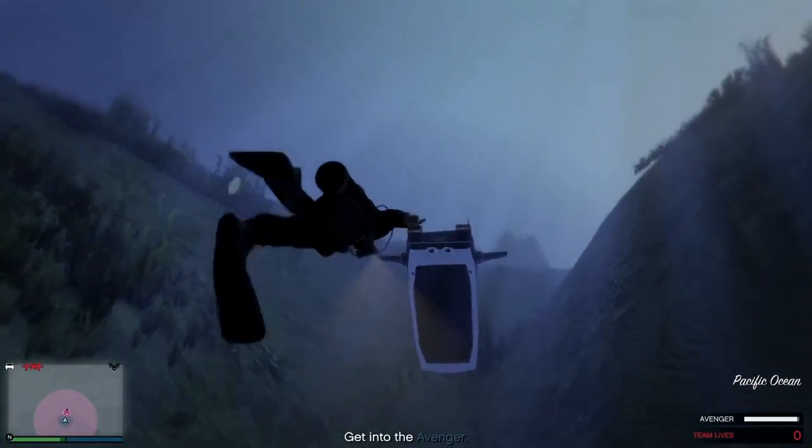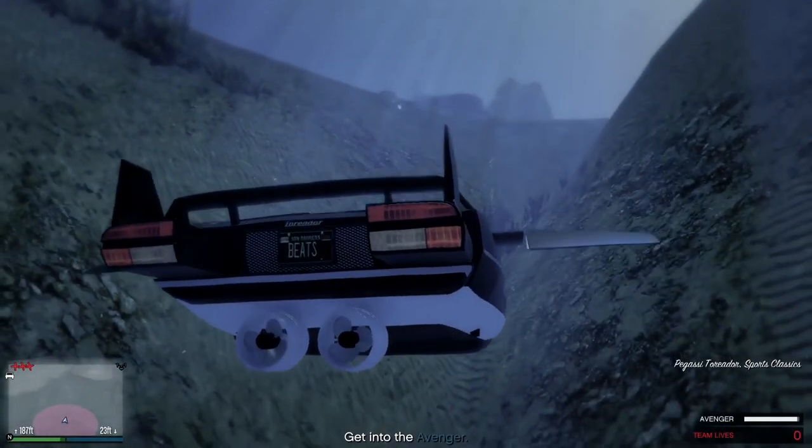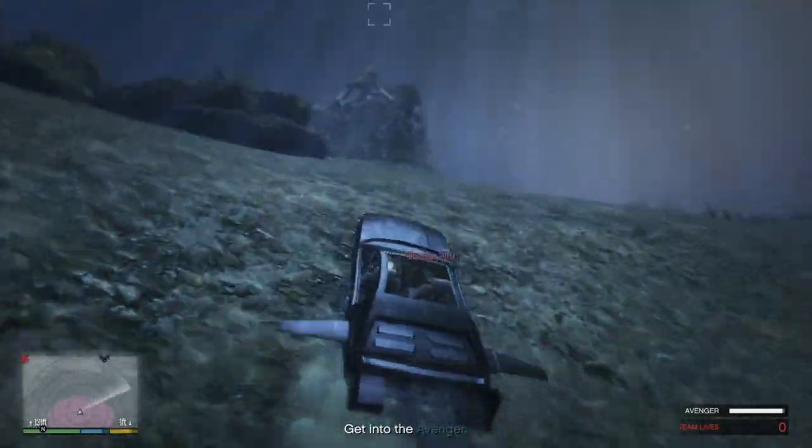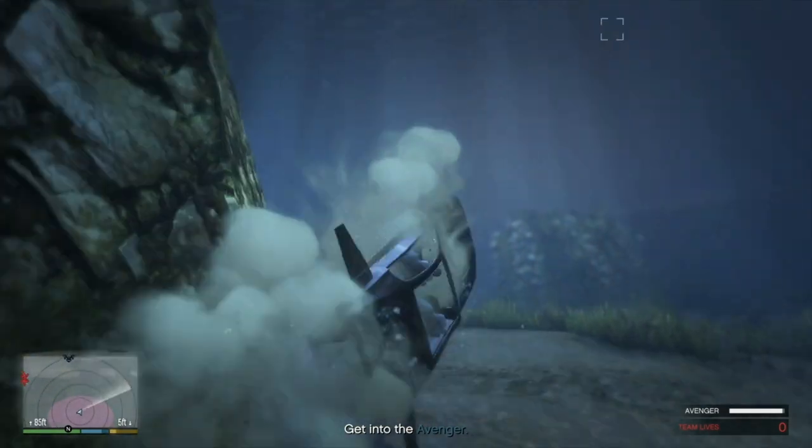As soon as you leave the sub, head straight to the awaiting Toreador and teleport in. Now just boost your way to the Avenger and fly off.